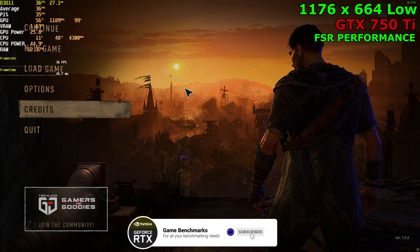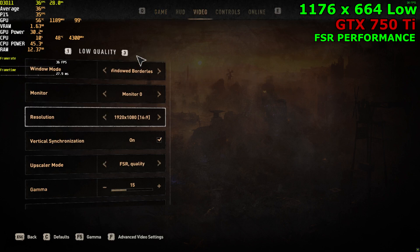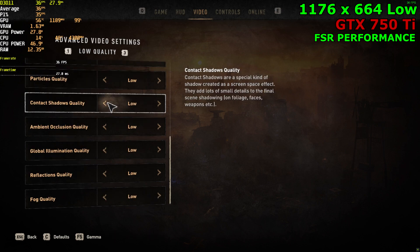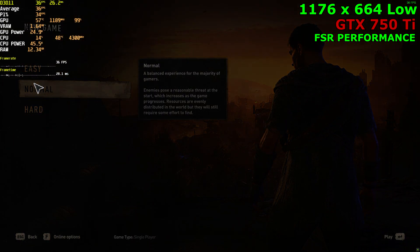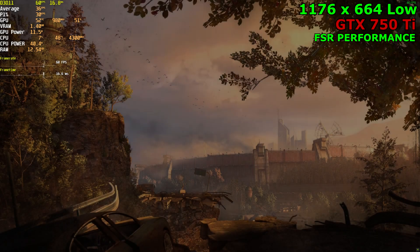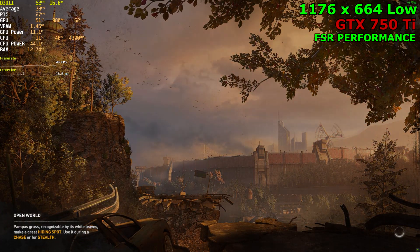Alright, let's look at the settings. We are running the game at 1080p, FSR on quality, on the low preset. Running everything on the lowest. Now I'm not sure what to expect with a 750 Ti — this is a card from 2014, and it cost about 140 bucks. It was a very budget-oriented card, so I'm very surprised that I can actually even run the game.